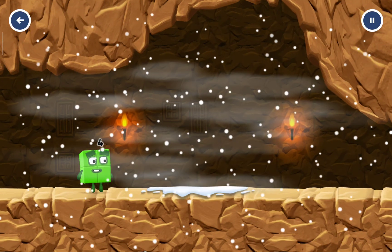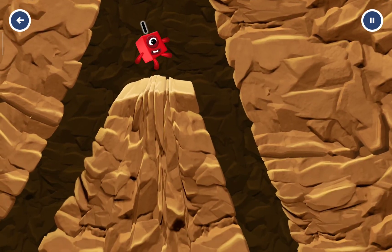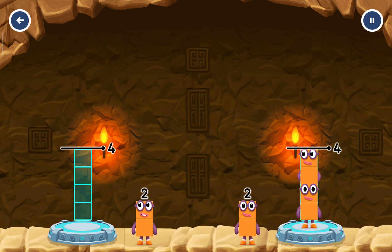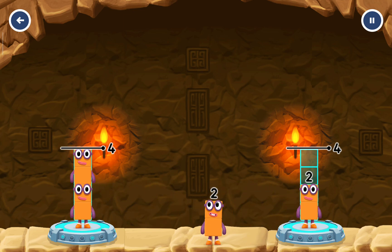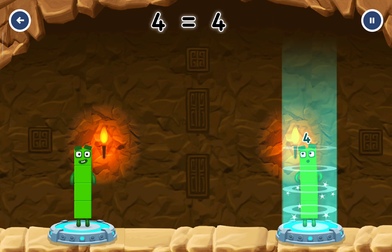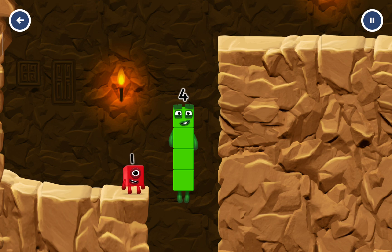I'll be back. I'm not so sure four is going to fit through there. You made it! Share the number blocks evenly to make two groups of four. Two, two, two, two. You solved it. Two plus two equals four. Four equals four. I am four — have we met before? Good job.